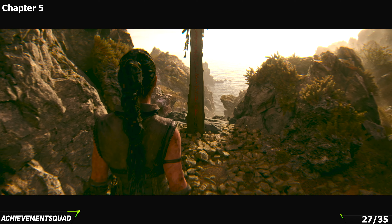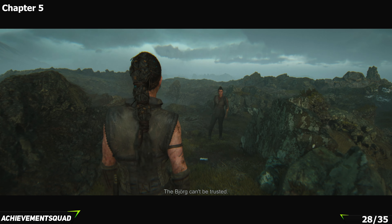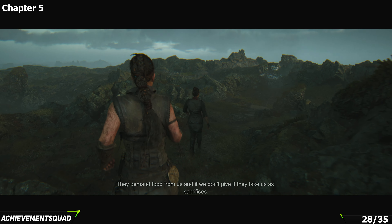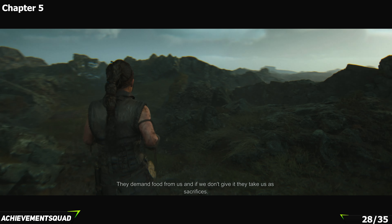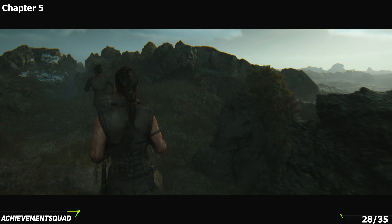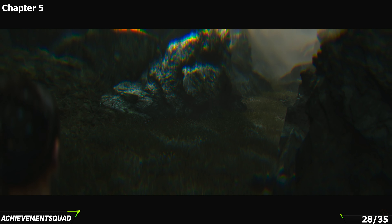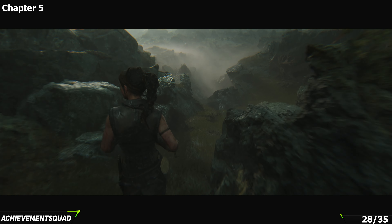A big chunk of story progression next and you're going to be hanging out with a new friend. As you're on this path you'll be talking about mothers and fathers, and you'll come up to a little section where you see some white rocks ahead that you'll need to squeeze through. Instead, just look to the right and the face is on the floor. Make your way in for your next collectible.